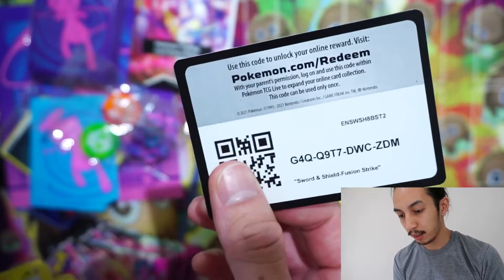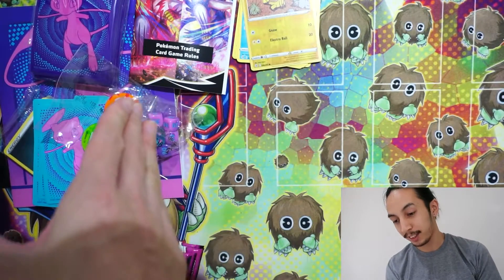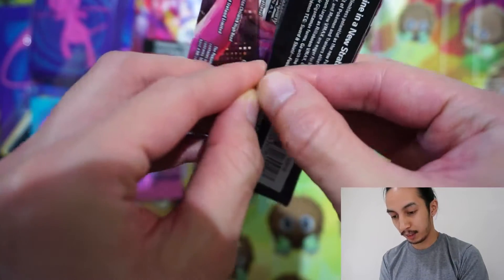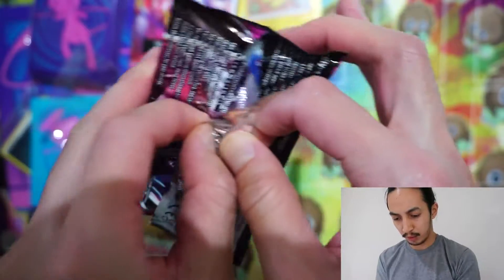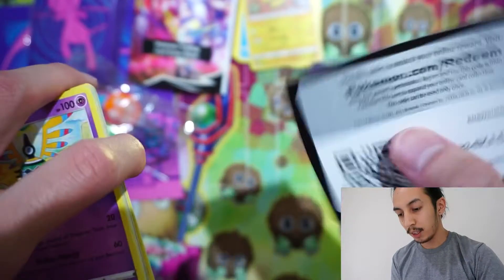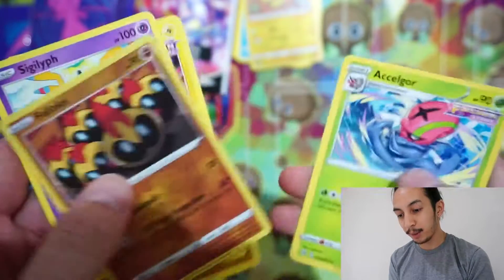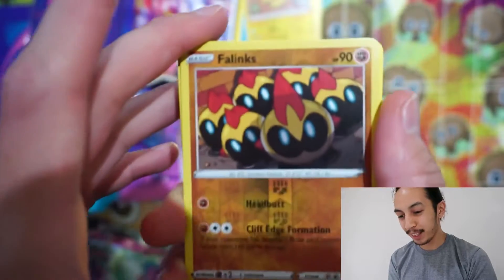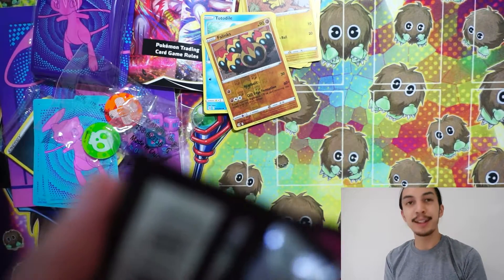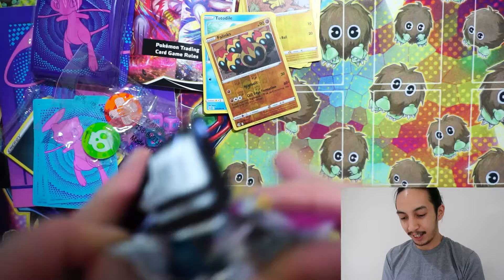Heliolisk. Code card. I'm gonna try to keep the Target one on the left side and the Pokemon Center on the right. I'm actually gonna slow down on Pokemon. I really only got into it because of Celebrations, and now Celebrations is over — we're not celebrating anymore. I don't really see cards that I want. Hunting for Pokemon cards is just not getting my attention like Celebrations did.